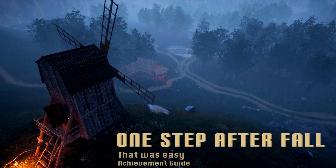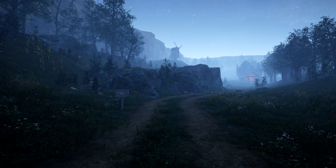Hey everybody, Sean here from thegimmeac.com. Here we are today back in One Step After Fall going for the That Was Easy achievement. This is to find one of the zombie figurines.